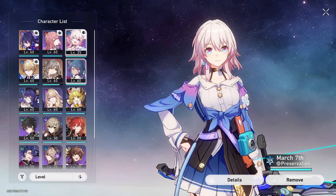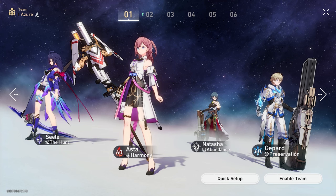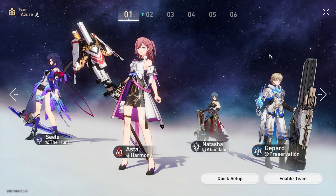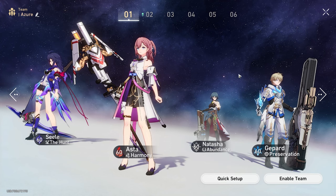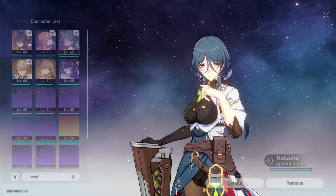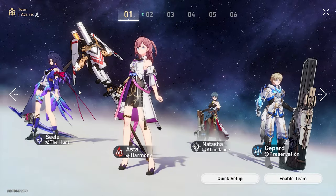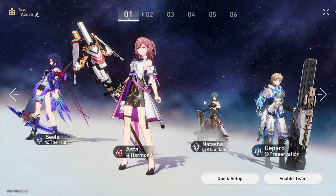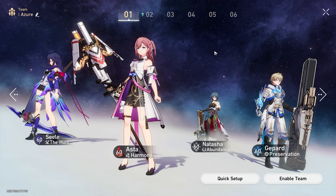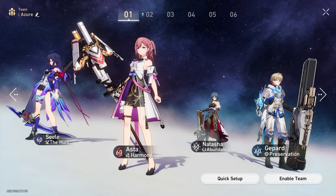That's why we put Natasha there instead. Gepard is going to be taunting naturally with his skills, and being a Preservation character he's naturally going to have extra aggro on him as well, so he's going to be getting hit a lot. If you run him at the end here next to Natasha, who's got high HP, and he gets hit by an AoE that hits adjacent enemies rather than a room-wide AoE, Natasha is going to be absolutely fine because she sits at a lot of max HP and heals up anyway. It saves your DPS and your support from getting hit.